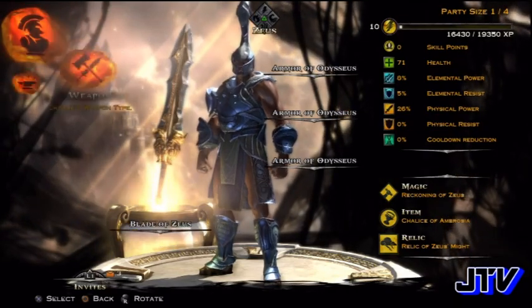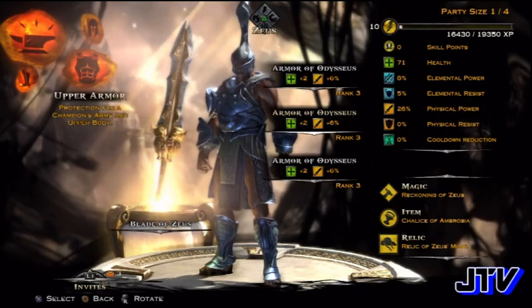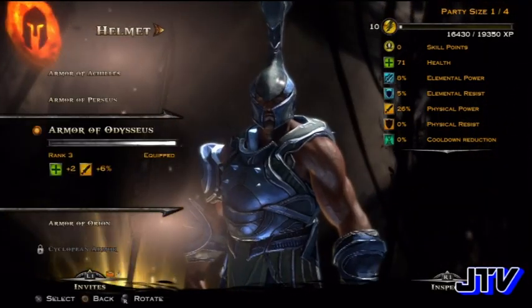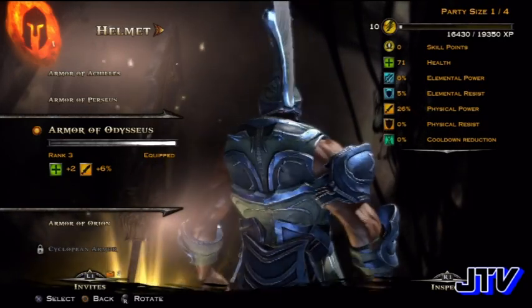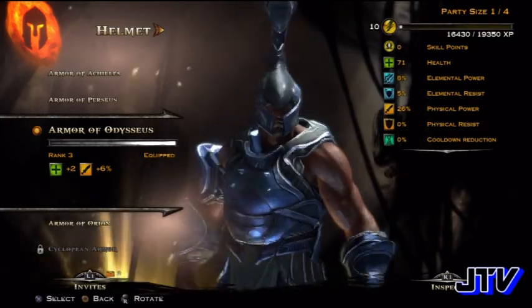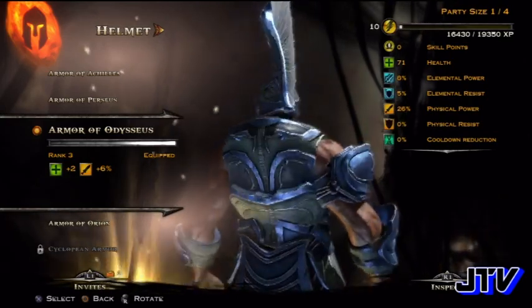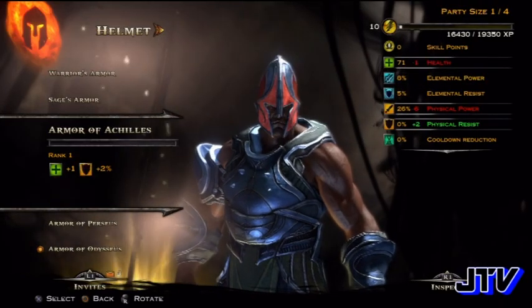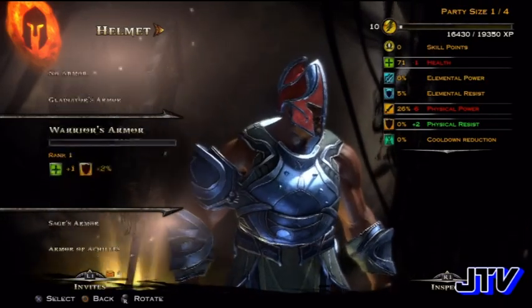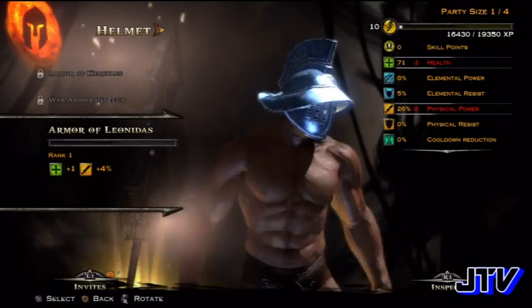The same goes for armor — the more you go into battle with your armor, the more it levels up at the end, and you can max it out. You can see my obsidian armor is maxed out at rank three. Of course I also have a lot of the DLC armor, and let me show you that before we get into anything else — we're going to go to the Leonidas armor.